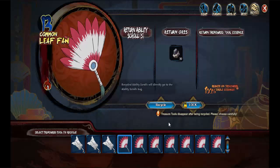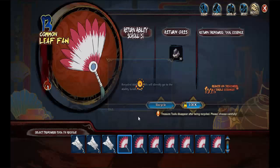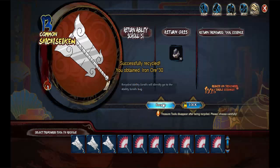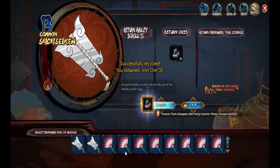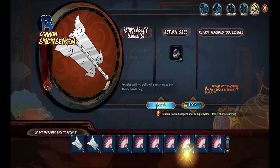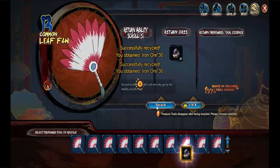Now I'm going to focus on getting Bees as an S weapon. I'm just going to recycle everything else up to this point. You know what, just sell all of them and count to the very end.